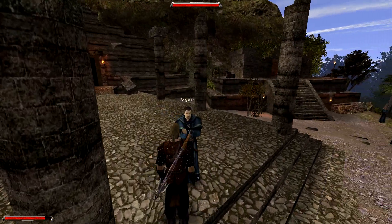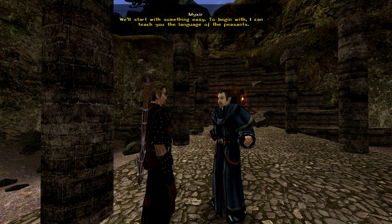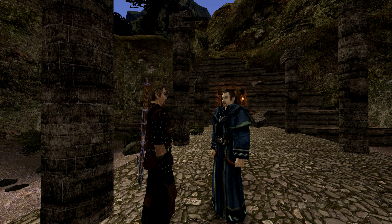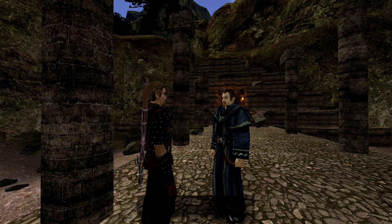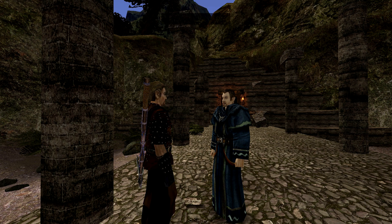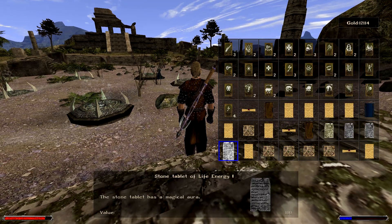You could have told me I needed to learn another language to speak to this ghost. Teach me that language. We'll start with something easy — I can teach you the language of the peasants. As a rule, texts written in the language of the peasants deal with worldly matters such as work, love, or obtaining food. It was the common language of the city. You will be able to understand most of the text found here if you know it. Go and test your new knowledge — the scriptures of the builders are no longer an unsolvable mystery for you. So with that we can read from all of the level-one stone tablets that we have.